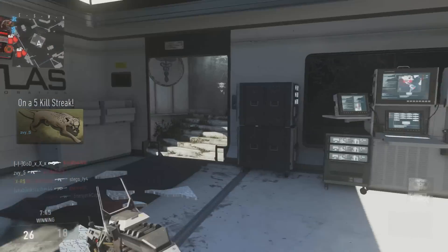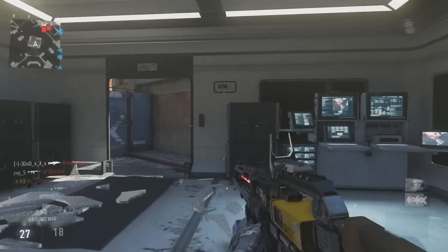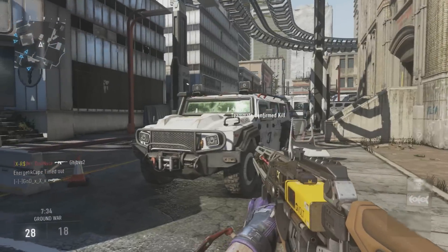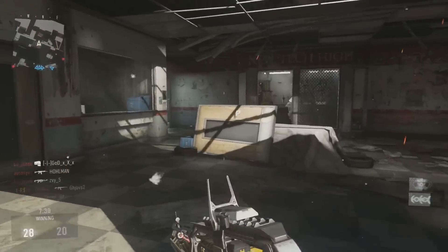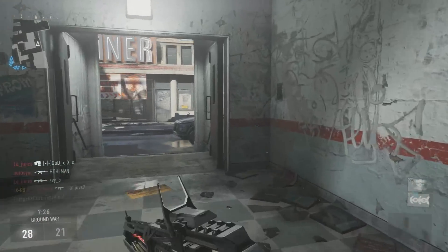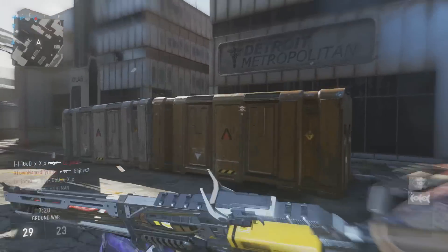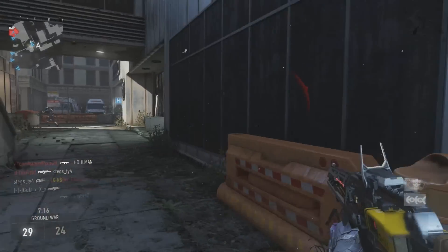Another important thing to note about this gun: if you look at the sights I'm using, this is the red dot sight. I'm using the red dot sight because I don't like the iron sights on this gun. A lot of people do like them and I understand why — they are a lot like the red dot sight, however there is no red dot on it. The problem I have with it is that when you fire this gun, the bullet you shoot actually looks like the dot of the red dot sight and throws off my aim. And the fire rate is incredibly low on this gun, which means you need to be super accurate with it.